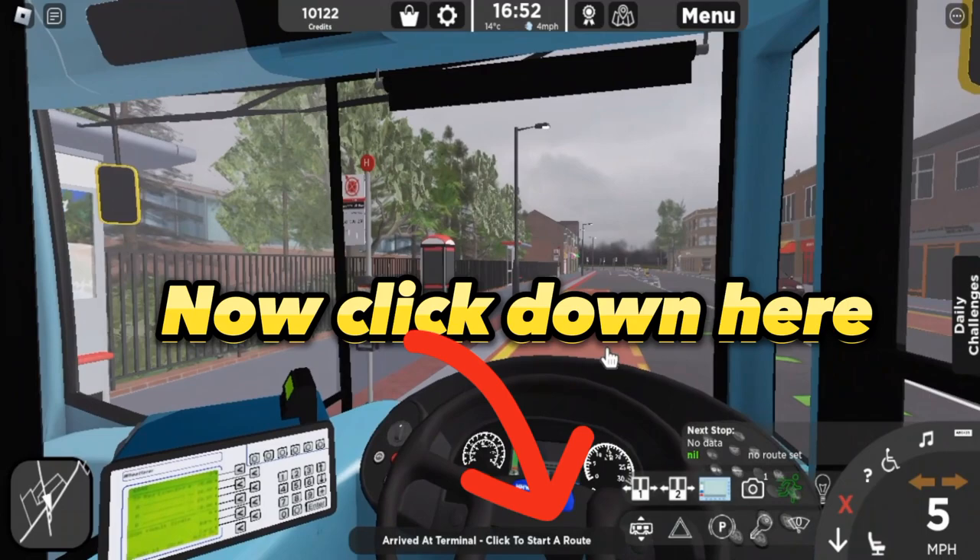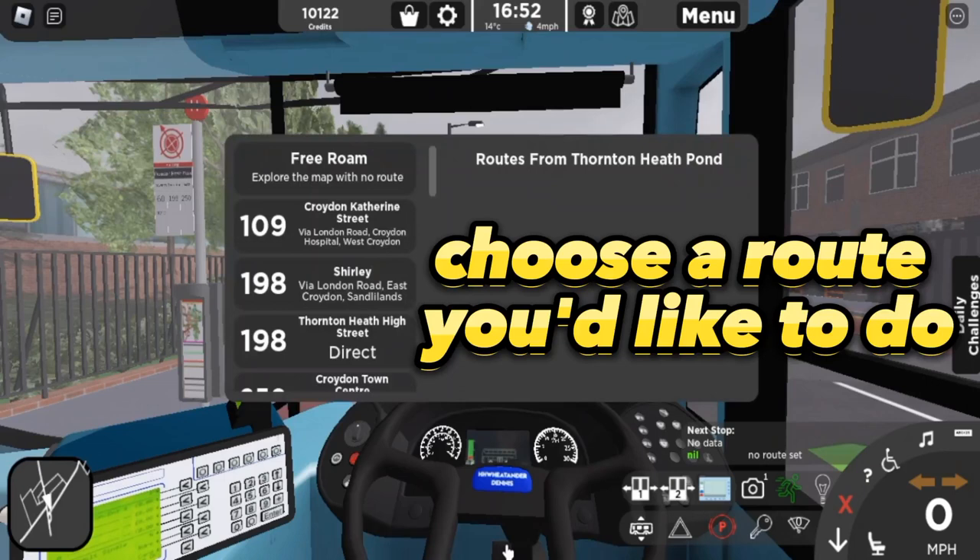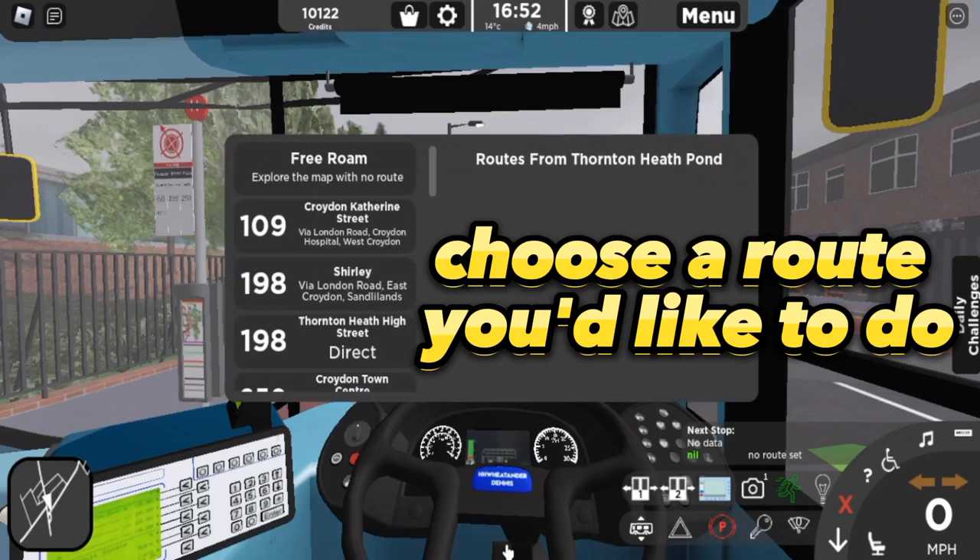Now click down here. Choose a route you'd like to do. Let's choose 198 — it's closer. Complete the route.